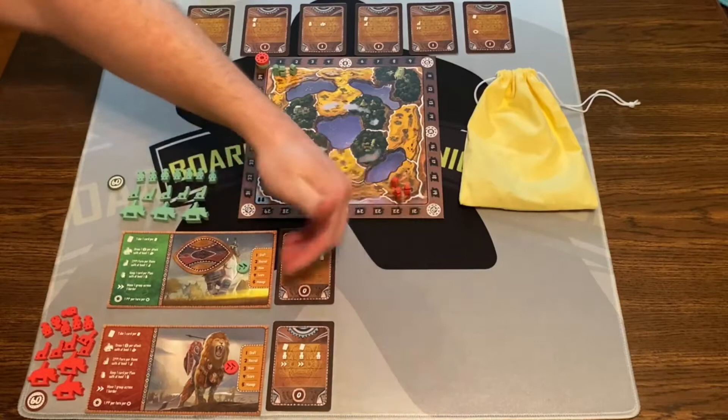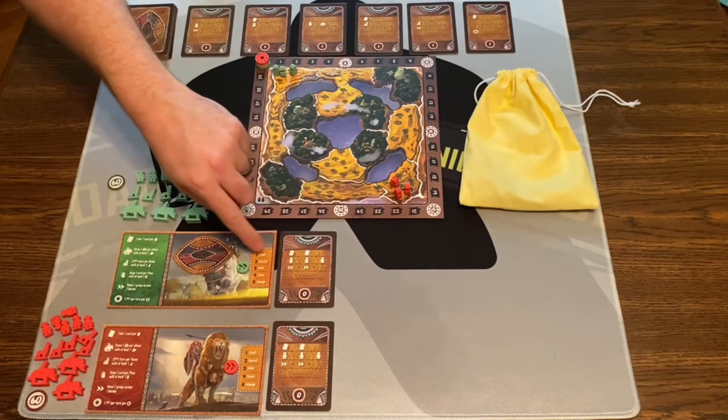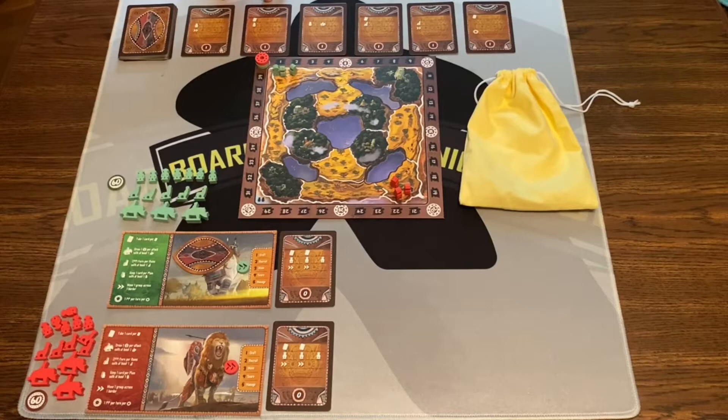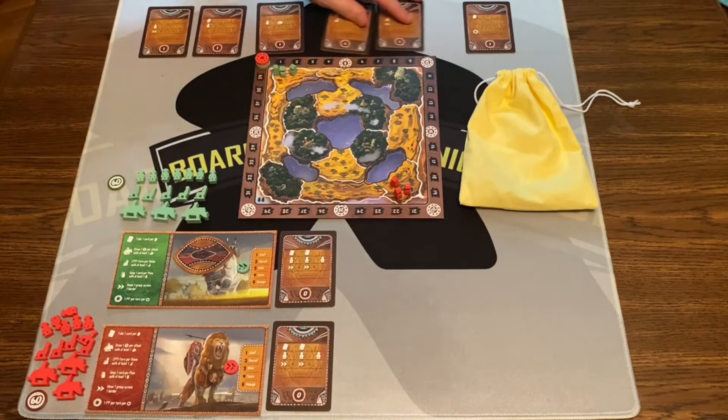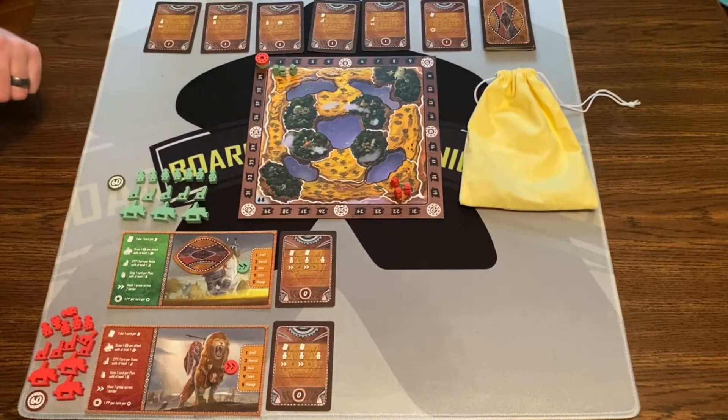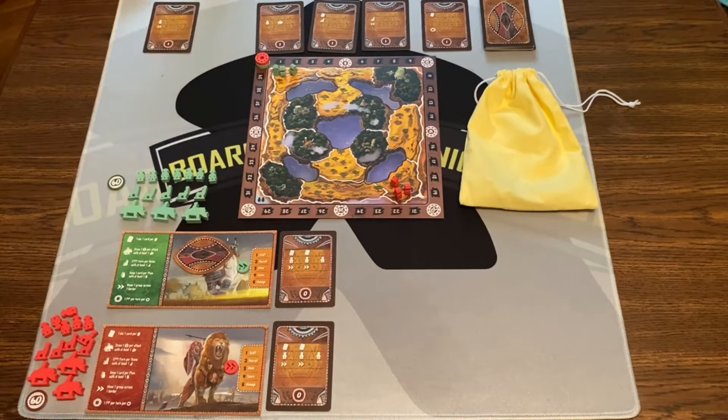The top row here is next to your draft position — it's going to tell you where you can draft from. If you look at these cards, I have two. I can draft this card or this card because that's all I can do. These are the two cards I'm allowed to draft. So I can draft these two cards — they're going to give me additional movement, a different recruit, maybe some points. I'm going to take this card.